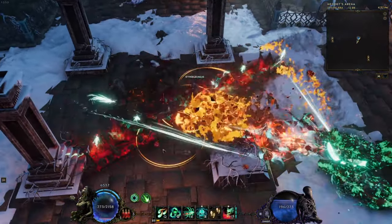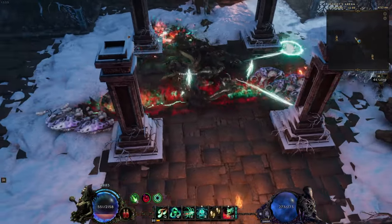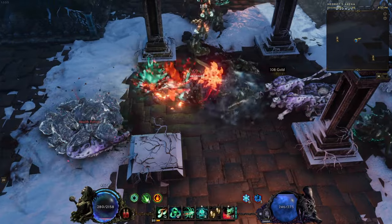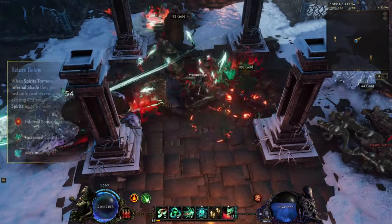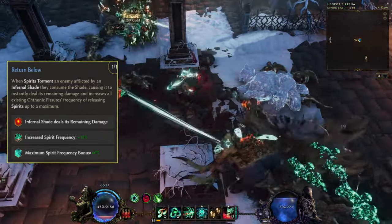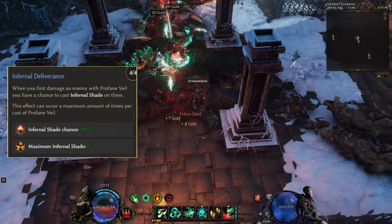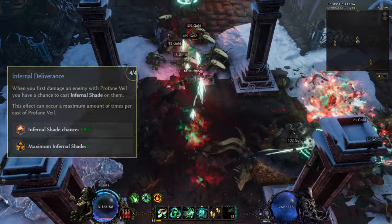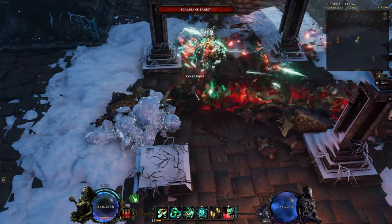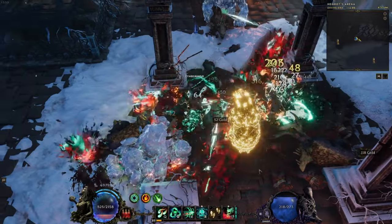Cationic Fissure is a great skill as it releases spirits that count as hits, and the skill works like a turret — staying up for a while and dealing damage for a short duration. We want to get as much Spirit Frequency as possible, as it shoots out more spirits. Using Return Below from its skill tree also makes the Fissure shoot out spirits even faster when consuming Infernal Shades, which we get from Profane Veil's Infernal Deliverance passive, applying an Infernal Shade on the target if we damage with Profane Veil. Profane Veil is great to use as a finisher in our rotation to apply two of our curses and also provides the 50% damage multiplier from the Scorn passive.